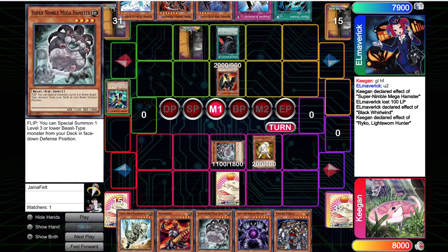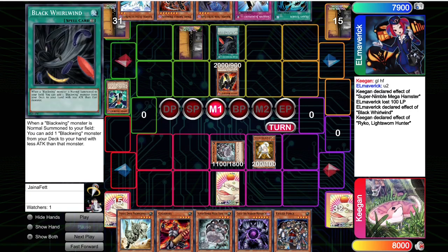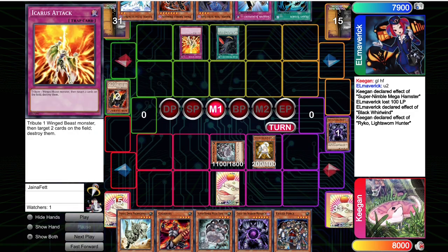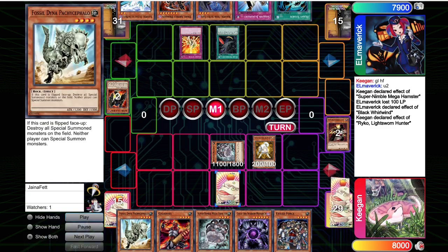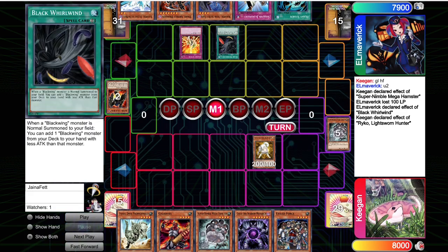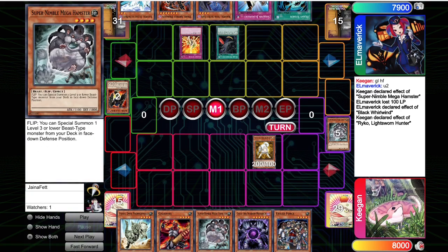We're going to flip Ryko — I'm going to try to force the Icarus attack. My thought process is that if they Icarus targeting the Ryko and the Hamster, I'm okay with that: I get a two-for-one because the Hamster traded for the Sirocco and the Icarus attack. And if they target the Ryko and the Hamster, I can then tribute for Caius and banish their Black Whirlwind, cutting them off.